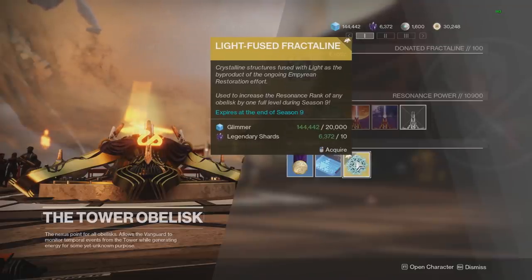Anyways, this method to increase your resonance power as quick as possible will revolve around buying Light Fused Fractaline, which is the new exotic consumable that costs 20,000 glimmer and also 10 legendary shards. When you buy one, you can upgrade any obelisk by one rank, which means your resonance power goes up by 100.